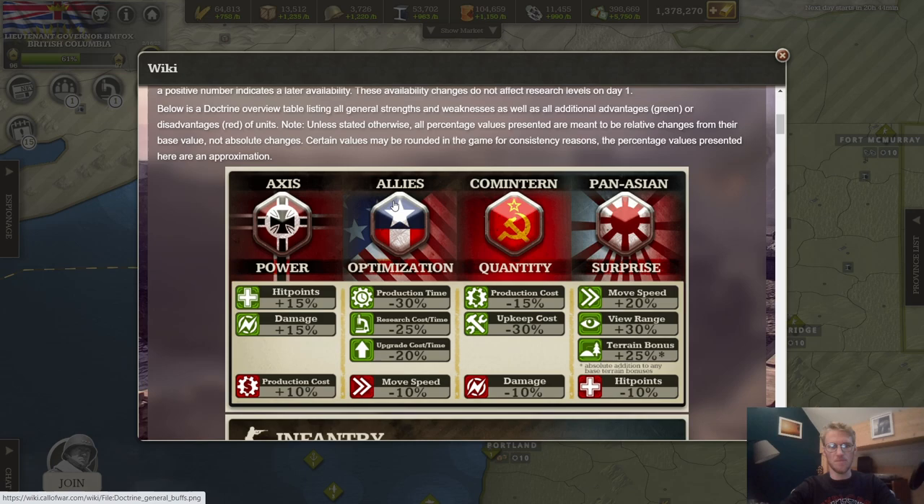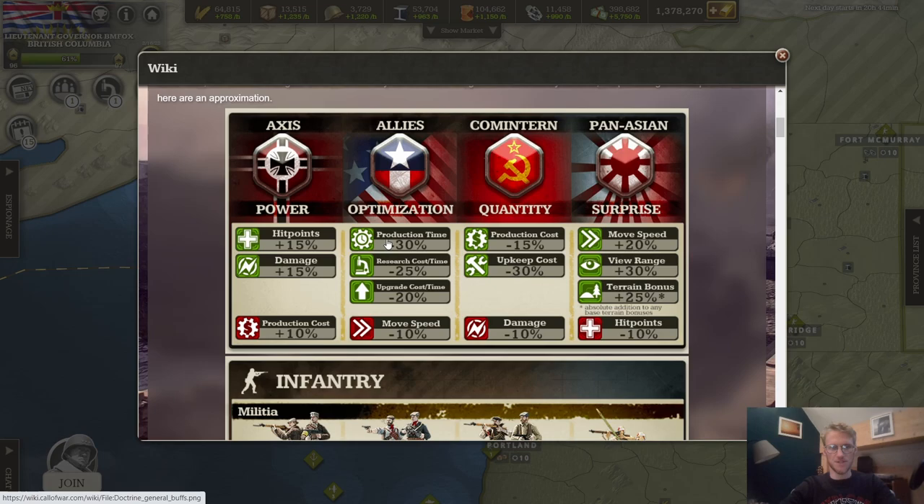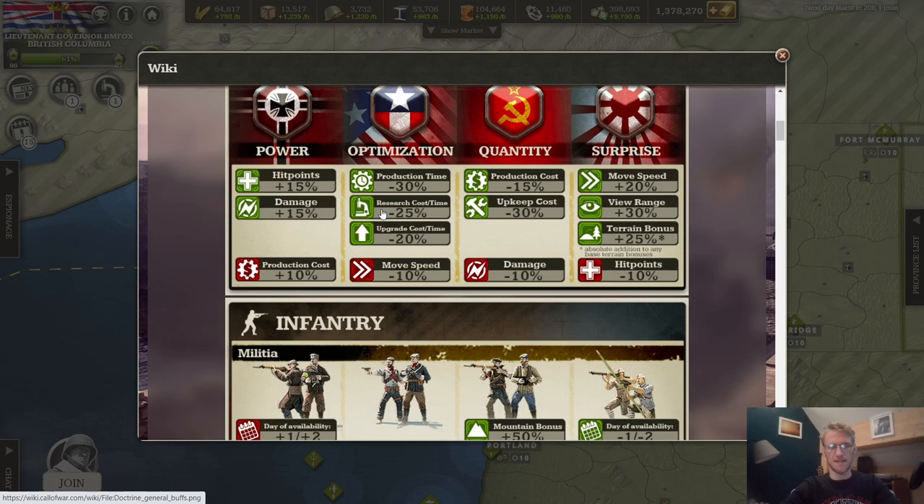Looking at the Allies column, they are all about optimization. Units need 30 percent less production time, so you can produce them faster. Research costs 25 percent less and is 25 percent faster, meaning you can not only research cheaper but also faster, giving you access to units and upgrades sooner. Upgrade costs are 25 percent less and take 20 percent less time.